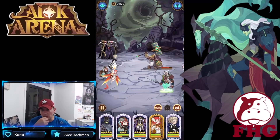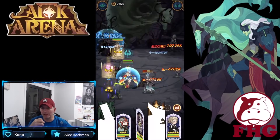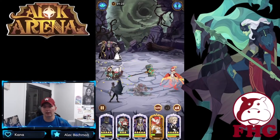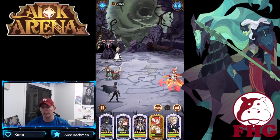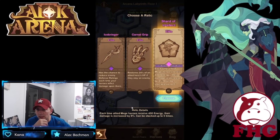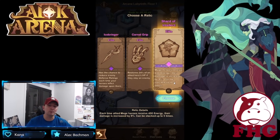I'm not sure if they just did some of the legendary relics again — really hoping that we can catch and see a couple of the new ones so we can make a list of priorities when you come through here, especially running the Dismal Maze. There is a brand new one: each time allied mage heroes receive 400 energy, their damage is increased by 8%. This can stack up to five times — the Shard of Intelligence. That's actually really strong, especially if you're running Lyons. That is super broken.